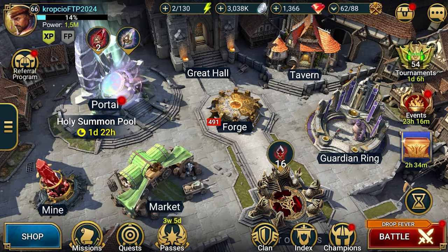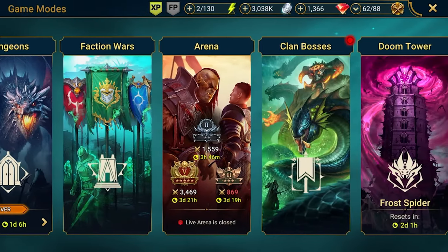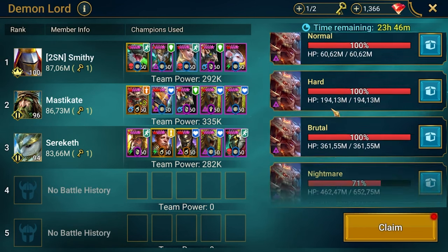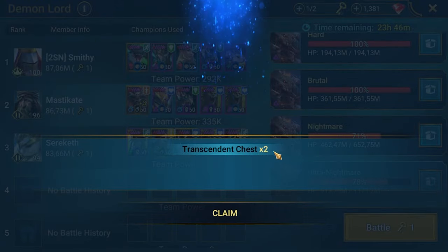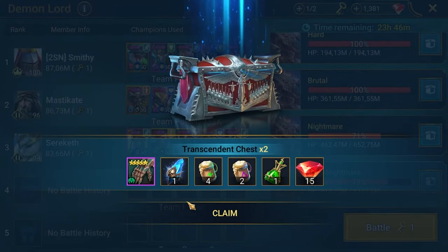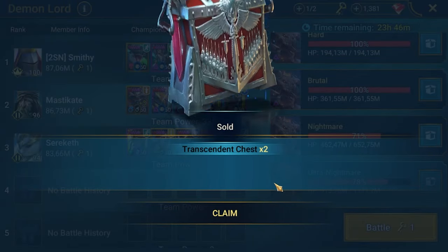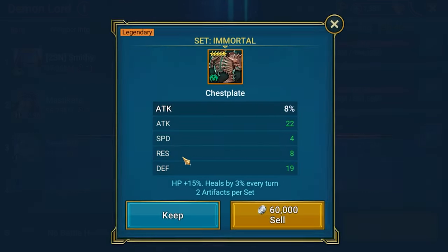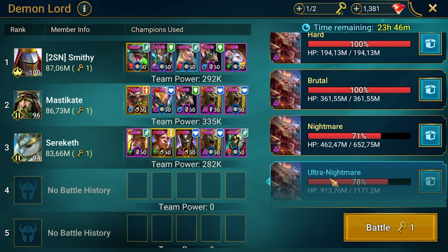We are a few hours later — finally the red dot on Clan Boss is on. I'm excited to see what we'll get for the first Ultra Nightmare top chest. Let's claim it: a blue shard — that's good — and a point shard. That's pretty decent rewards.